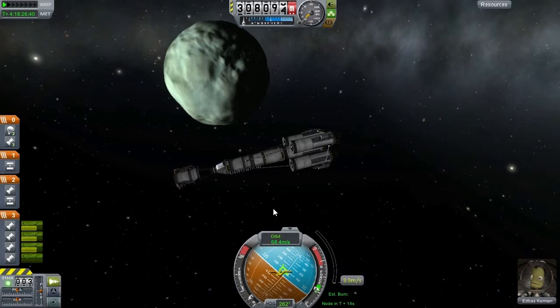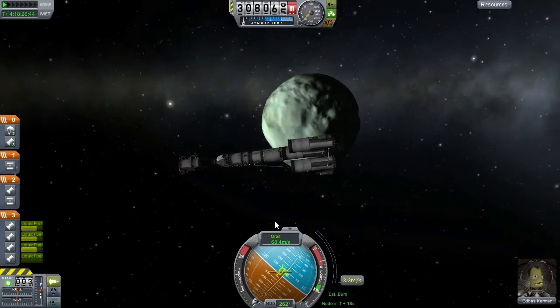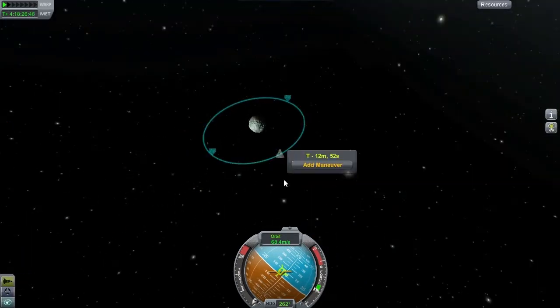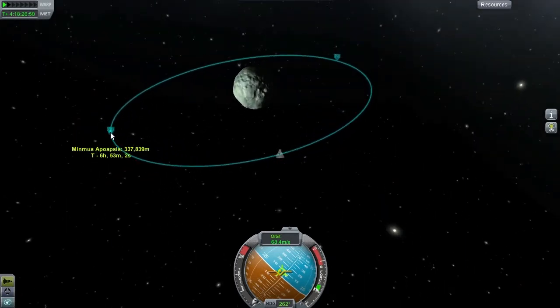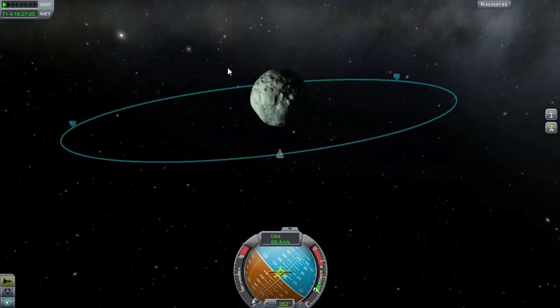So here we are. We don't care exactly where the flag ends up, so we don't need to be meter-per-second precise. And if all went well, we are now in orbit of Minmus. And so we are. We have a 330 kilometer apoapsis and a 260 kilometer periapsis. This is good enough for our purposes.